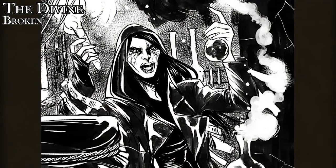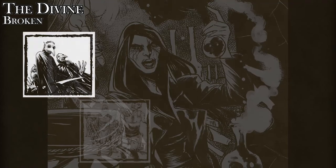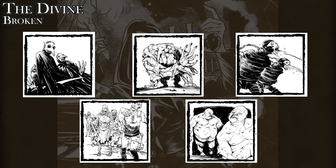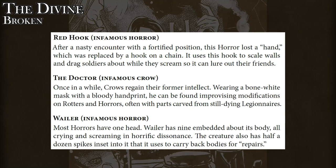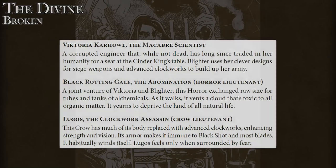For example, Blighter, as he or she is called, will specifically plague your Legion with crows, rotters, horrors, gut sacks, and spitters — and they actually get even more specialized. Each Broken has a named NPC in the form of Infamous, who are like field commanders with their own plans and an elevated threat rating. The Broken also have named Lieutenant NPCs, who are even more powerful.